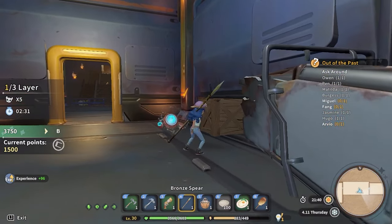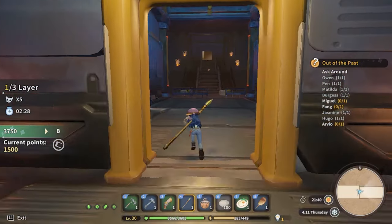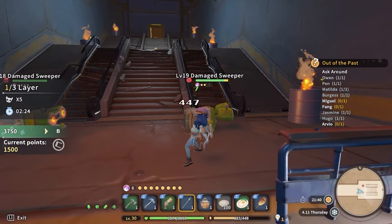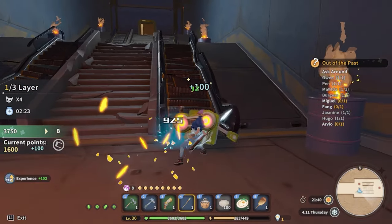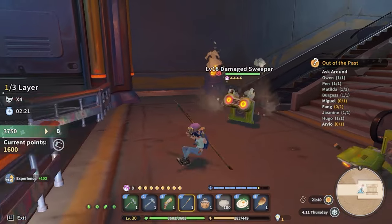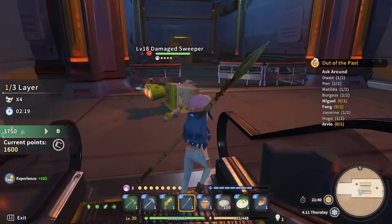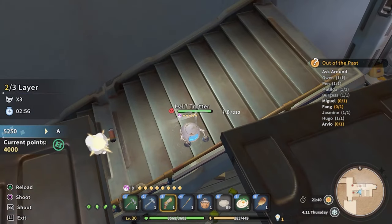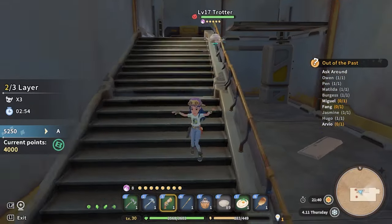Ironically, these sections feel more repetitive because enemies don't drop anything — instead they yield points. It's a simple change from defeating enemies on the surface, but it changes the way I approach each encounter. Rather than considering possible materials, I weigh the difference between points and whether I want to spend the time killing the enemy. After all, I was still timed, and combat is too simple to be engaging.